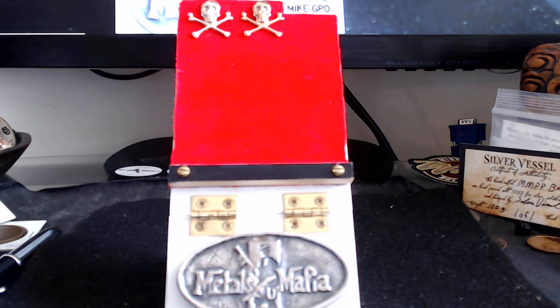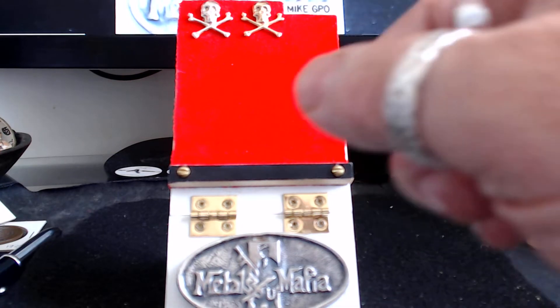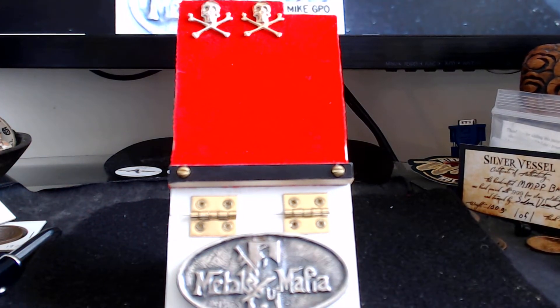Hey YouTube, Mike GPO back again with the final video of the Big Glory package. It always takes me two or three videos to show all the coins that that beautiful man sends over here. I've got the Dr. G coin stand already there with my skull and crossbones at the top and my stacking AG 47 Metals Mafia logo on the front. I got a couple of coins here, so I'm going to try and keep this video a little bit shorter.